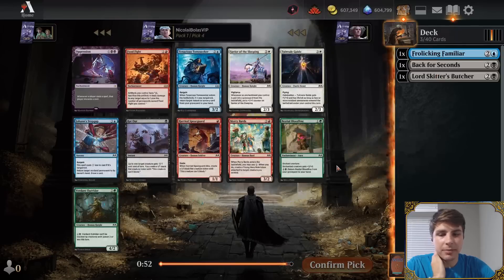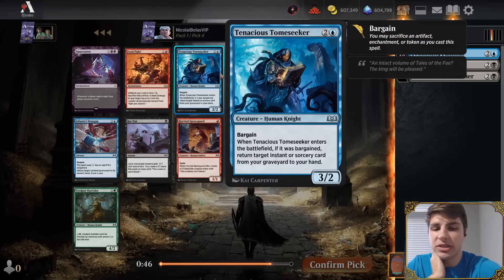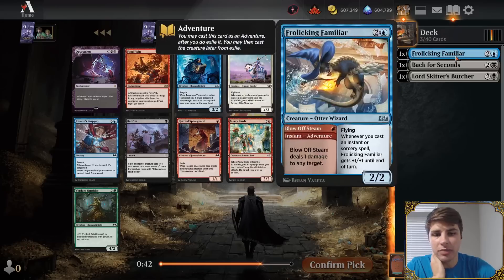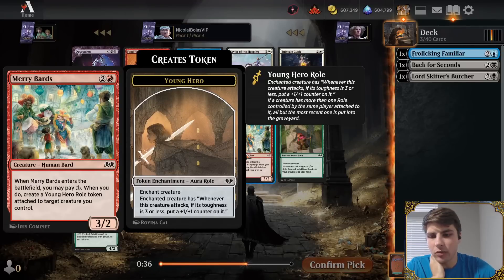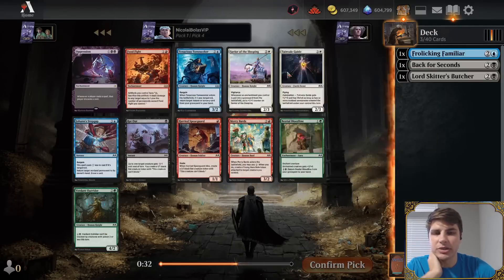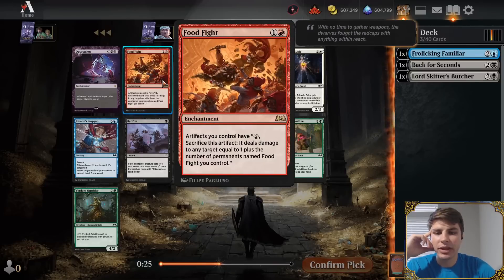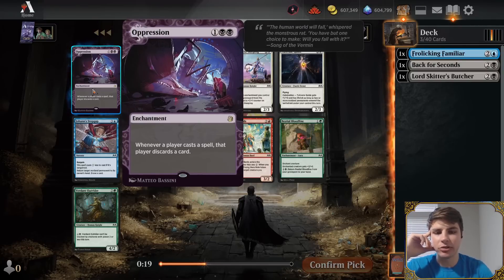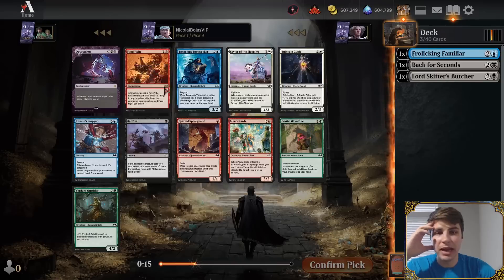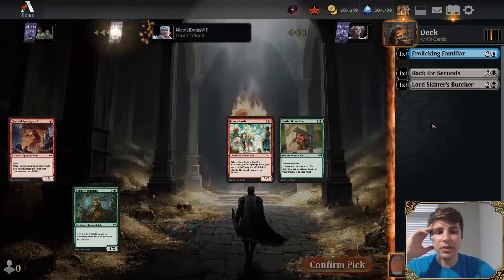Frolicking Familiar doesn't play with our early picks, but that's okay. Now we see a Johan's Stopgap and also Tenacious Tome Seeker — pretty good in a deck where Frolicking Familiar would be good in, since instants and sorceries matter. Merry Bards can do some work making a roll token. The green and white cards aren't particularly great. Food Fight's interesting — really good with food tokens. Here I think it's between Johan's Stopgap and Tenacious Tome Seeker. I think I want to try taking the Tenacious Tome Seeker and see if building around that can work.